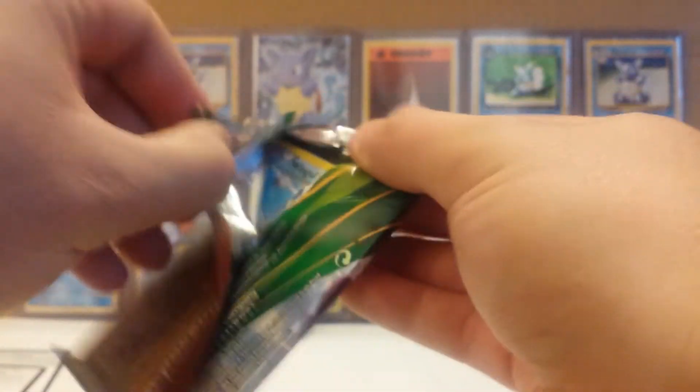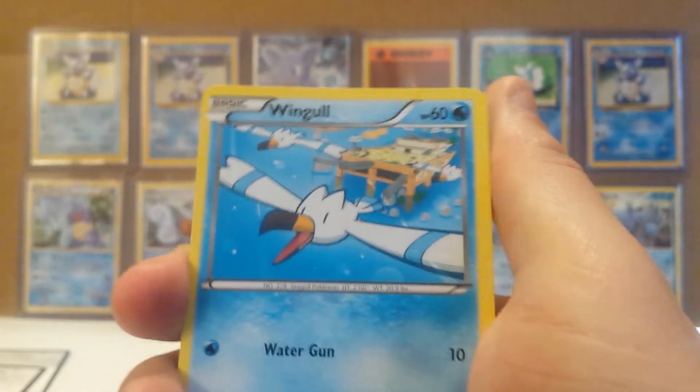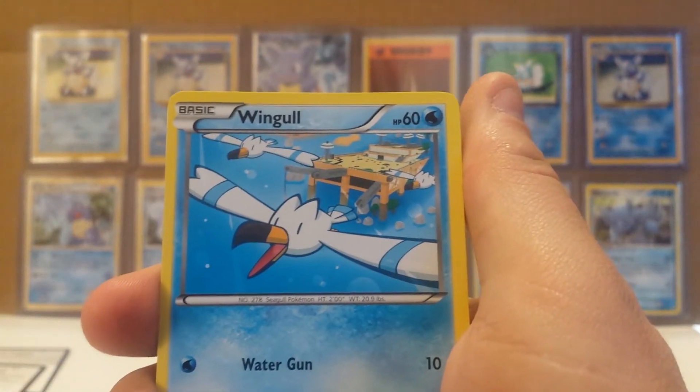Can we finish strong with this Roaring Skies pack? Hopefully we can at least pull a Trainer's Mail — that'd be kind of cool — but of course we've got our goals set higher than that with the Rayquaza EX. So, last pack.